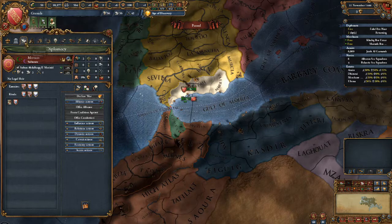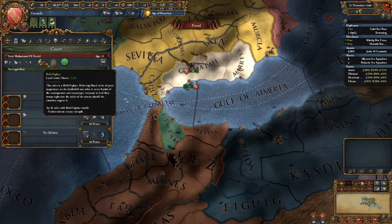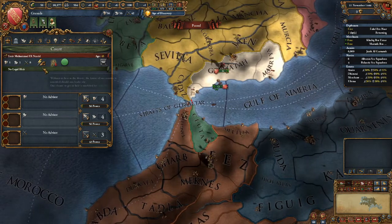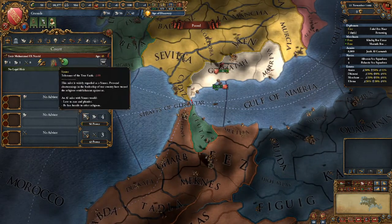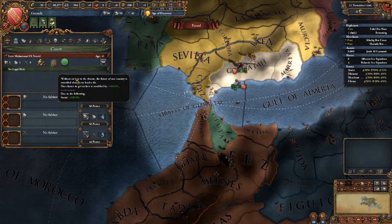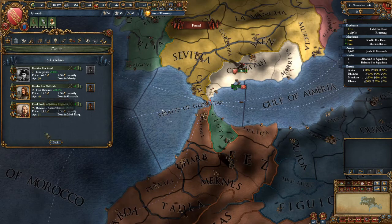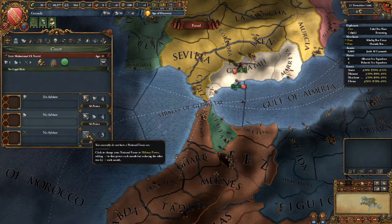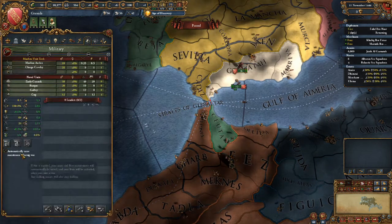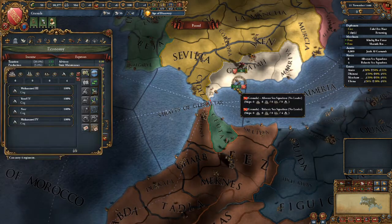Unlike the Moroccans, we are not awesome. We have a holy hell of a bad leader - 1-1-0 - actually Bold Fighter is nice, Sinner is not so nice. But it could be much worse. This guy will actually be useful. We are going to invest heavily in military and reduce military spending down to nothing.